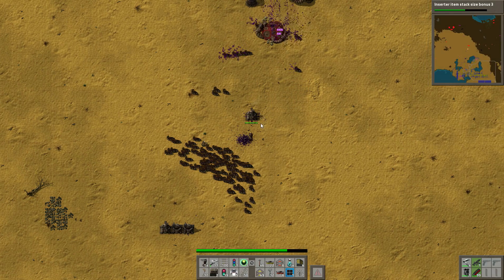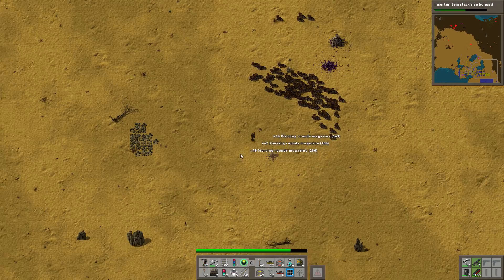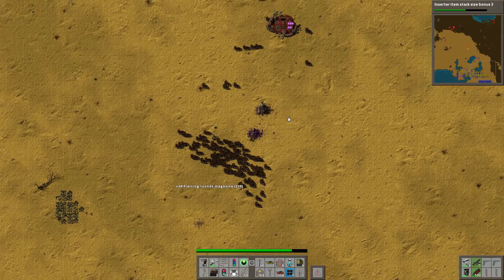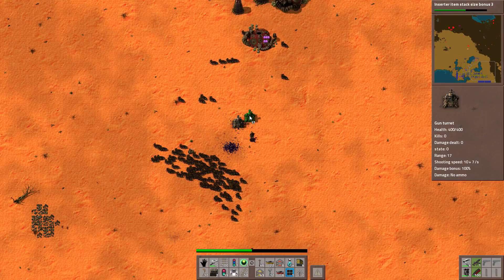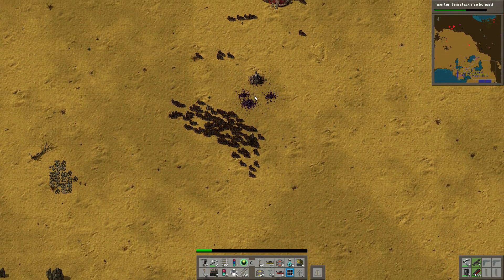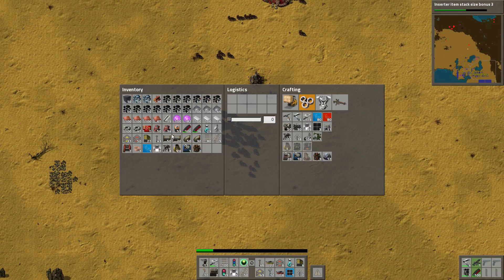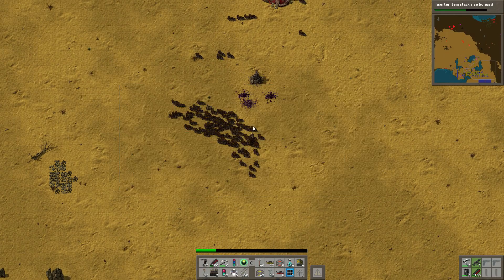And that's one spawner down. The worms are going to be a bigger issue, of course, especially that big one. So it's one small, two medium, and one actual big — whoa. That big one almost one-hits me, holy crap. Almost one-shot me there.